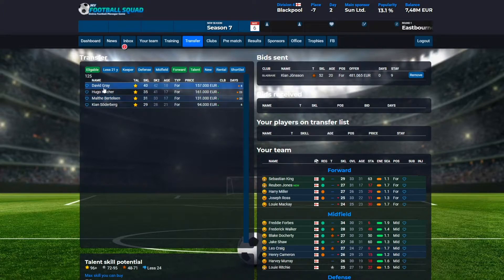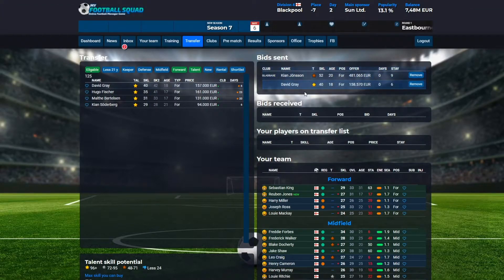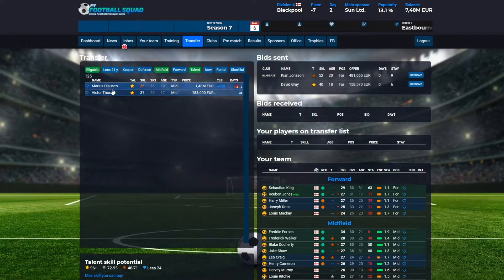Let's try to make a bid on David Gray. Over here you can see you have made two bids on Kieran Jundsen and David Gray. We also need some midfield players and I will only go for the star players. You can see that this player has a flame icon, which means that other teams are currently bidding on this player, so it will be a little difficult to get him.